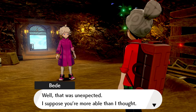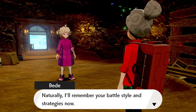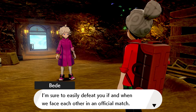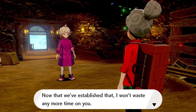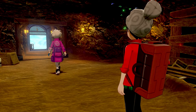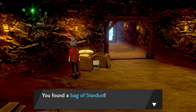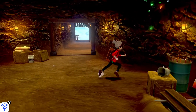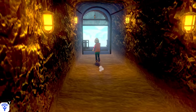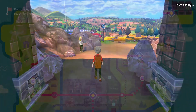'Well, that was unexpected. I suppose you're more able than I thought. I'll remember your battle style and strategies now. I'm sure to easily defeat you in an official match. Now that we've established that, I won't waste any more time on you — I've already gathered every wishing star in this area.' She has a little pack on her back — a bag of stardust. Let's head outside the mine and on to Turffield.